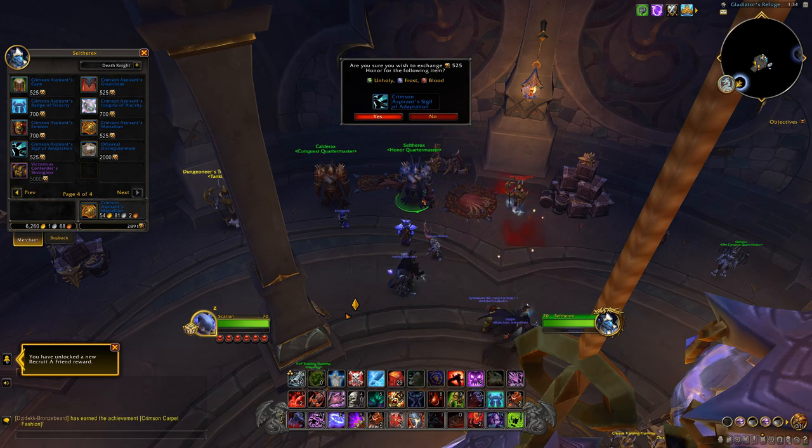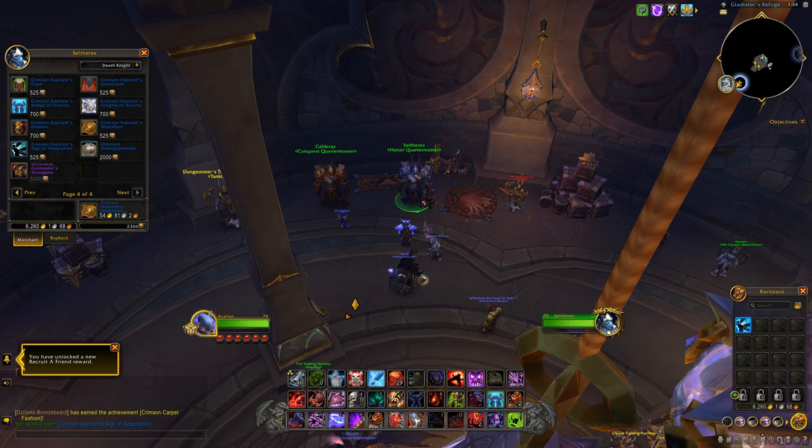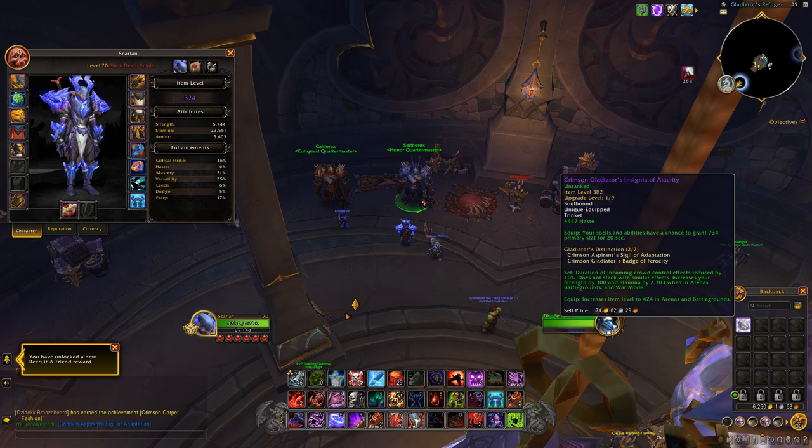It's not as simple as it seems, because when you buy an item with honor there is a buyback window of two hours. You don't want to have to wait two hours to sell these items, so the way around it is to equip the item, which automatically removes the two-hour buyback window, and only then sell it back to the vendor.